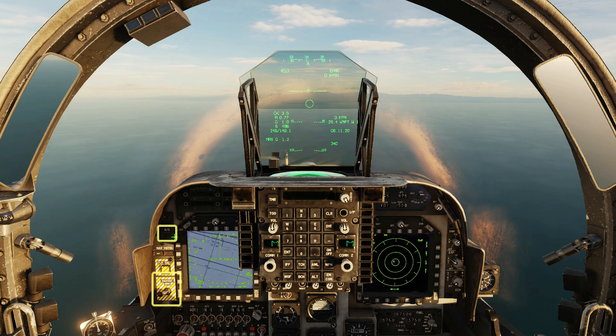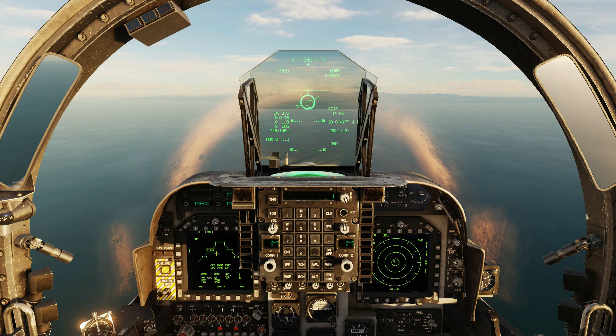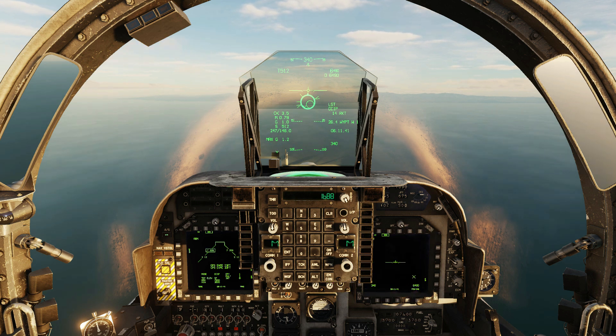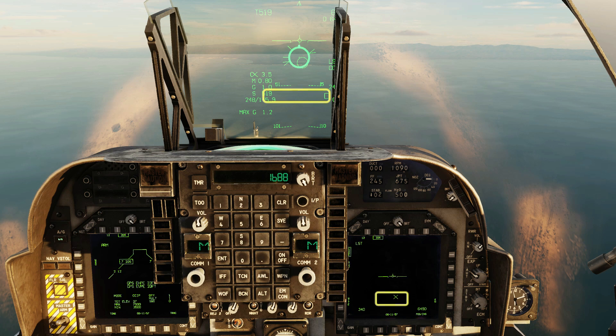Master arm on. Air to ground mode. Bring up the stores page and select a laser-guided weapon — I'm going with the APKWS rockets for this tutorial. Press sensor select aft to cycle the DMT into laser spot track mode. You'll see the laser search spot sweeping across the HUD and the right-hand screen. Set your preferred sweep angle — I like to have it quite narrow, which makes the laser concentrate on an area directly in front of the plane.